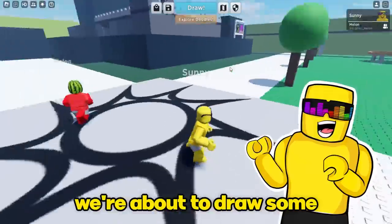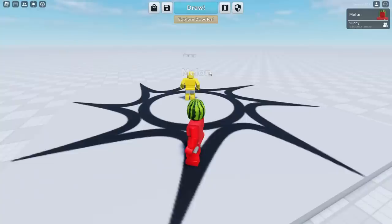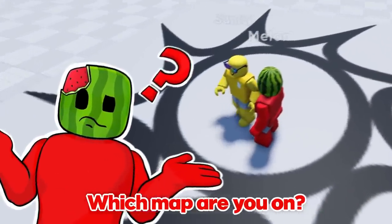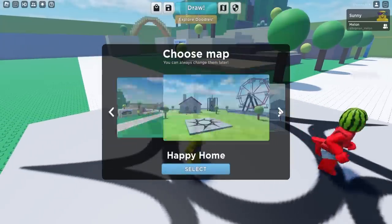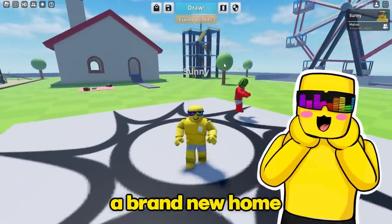Melon, we're about to draw some epic Rainbow Friends Chapter 2 characters. I dibs drawing first. All right, Sonny. Let's do it, but first I gotta ask, which map are you on? I'm on happy home, because I'm gonna make a Rainbow Friend a brand new home.